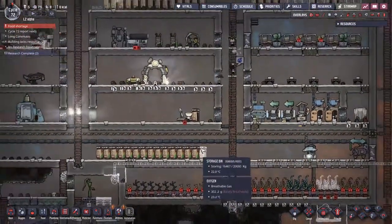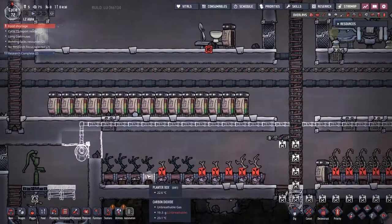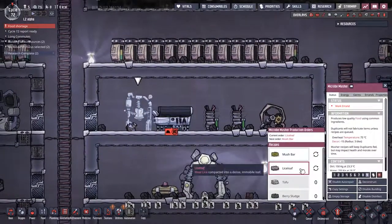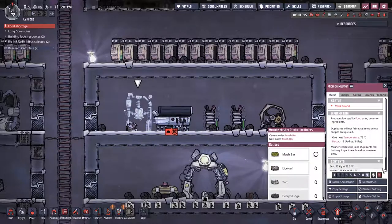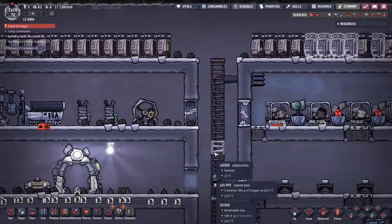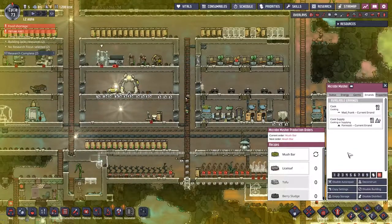Everyone's complaining about the food situation. We really are starting to sort this out, but I need to do something pretty serious about it. We're going to turn off the lice loaf. And tomorrow morning I am going to say that this is the most important job in the base by telling everyone top priorities. Morning is here — I'm just going to quickly slam that on. Let's see who we interrupt.